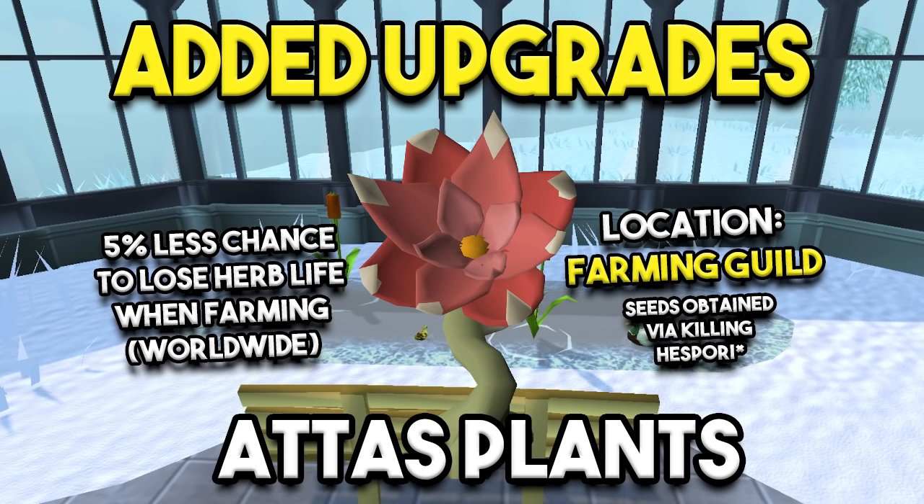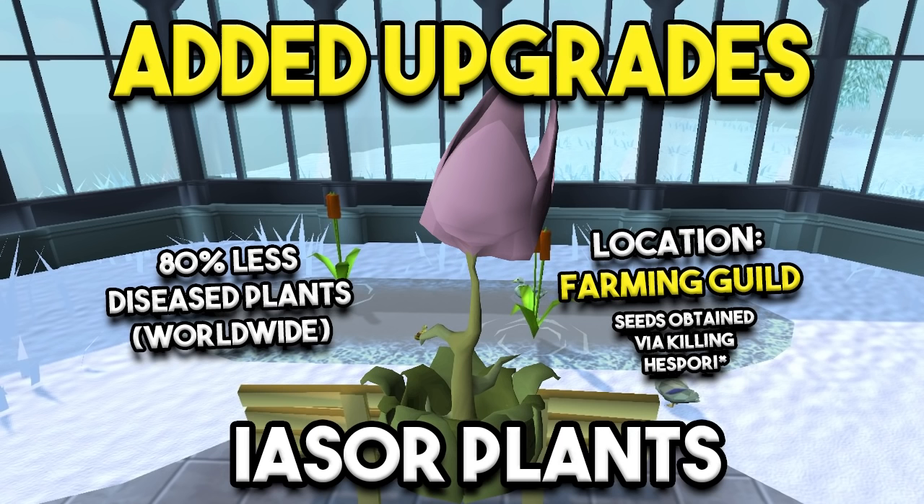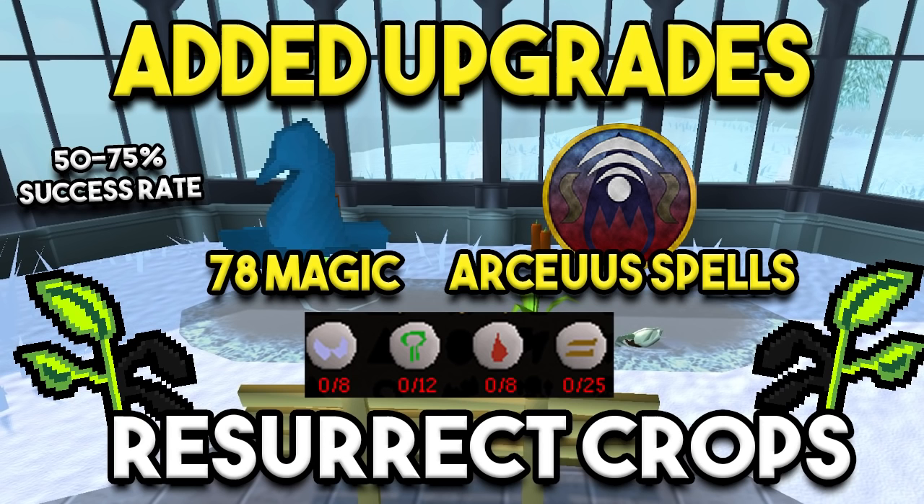Here are a few extra tips. The Attas plant can be planted in the Farming Guild and gives you a 5% less chance to lose an herb life. Seeds are obtained by killing Hespori, a daily boss in the Farming Guild that's very easy and accessible at mid levels. There's also a sister plant offering 80% less disease across your plants — not as good, but an alternative when you don't have enough Attas seeds. There's also the Resurrect Crops spell on the Arceuus spellbook, which has a 50–75% chance of working depending on Magic level, requires 78 Magic, and costs about 6–7k GP per use, so use it wisely.